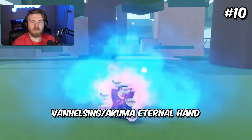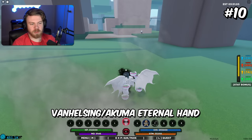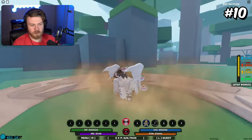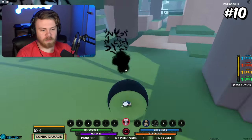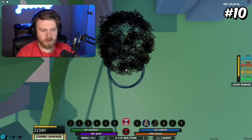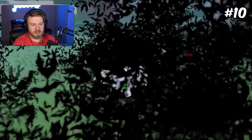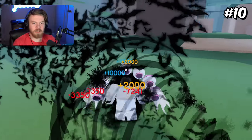Coming to 10th place, it's going to be Van Helsing mode plus Akuma Eternal Hand. This is going to be here for very obvious reasons — you honestly will just have so many iframes that it will be very hard to kill you in general. It also looks really cool. You have the Z-spec, which is an iframe; you have the throwable, which is another iframe; and then you have the other C-spec, which is yet another iframe. I actually do think the amount of iframes alone definitely make this mode combination worth using.